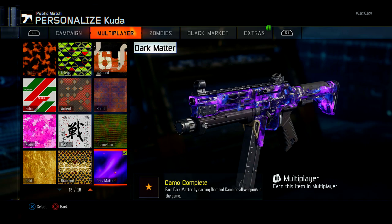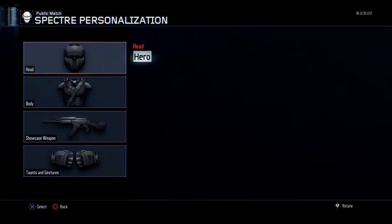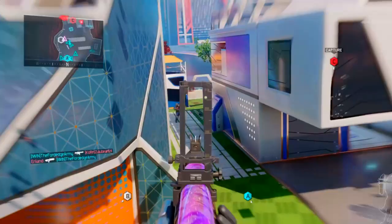If you're interested in winning a level 1000 account with Dark Matter and Hero Armor, all you have to do is drop a like on today's video, comment down below, subscribe, and turn on my post notifications. I will be announcing a winner in a month. Anyways, enjoy the video.